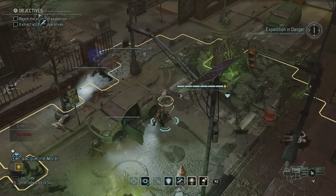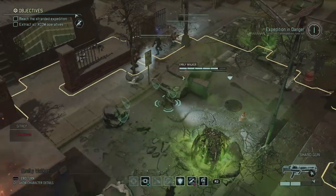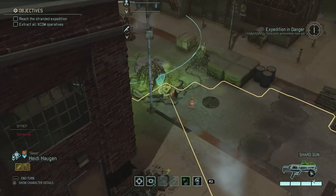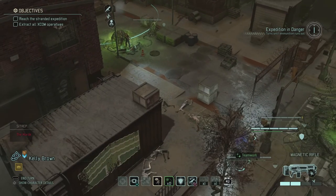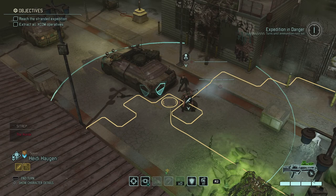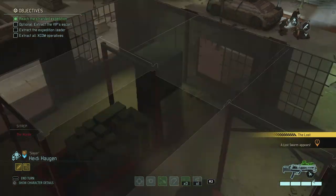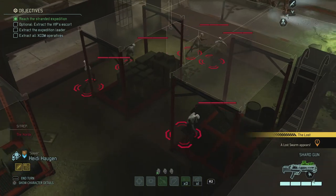I can put Heidi over here — I don't know what happens when the turret runs out, if they'll immediately murder everybody, but I'm not going to risk it. Jacqueline moves up. Emily reloads so she's fully equipped for the next turn. Using Kelly's teamwork action we can actually put Heidi completely into the circle and provide support. The VIP is secure, commander! If we can spare the manpower we should try to bring the escort in as well — they're already closing in.